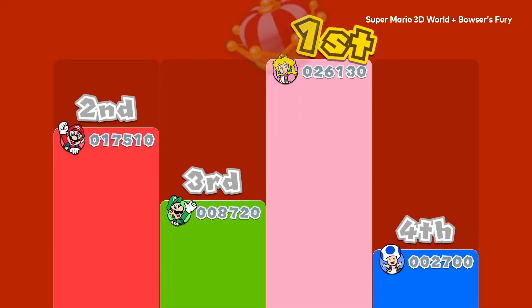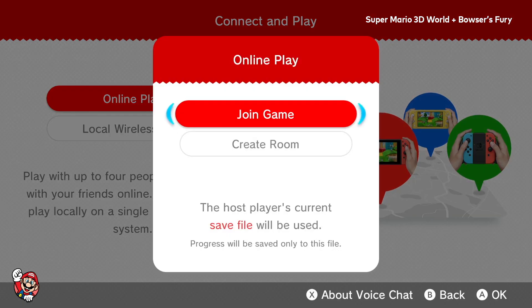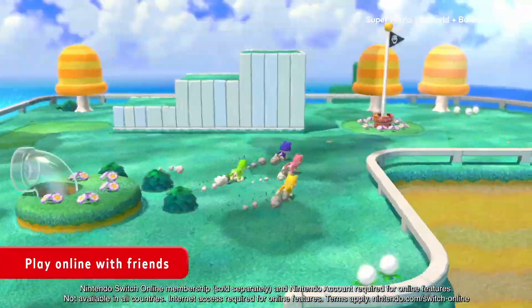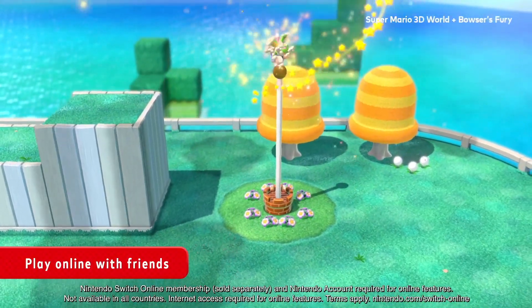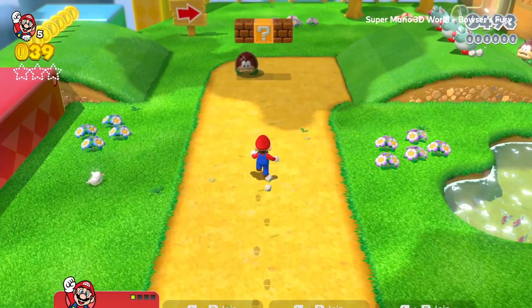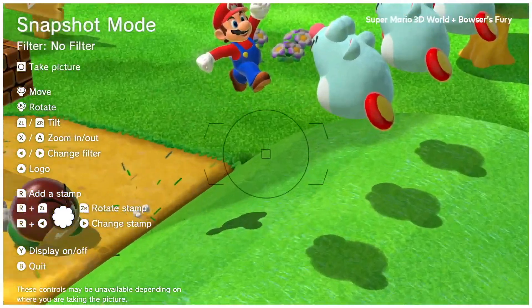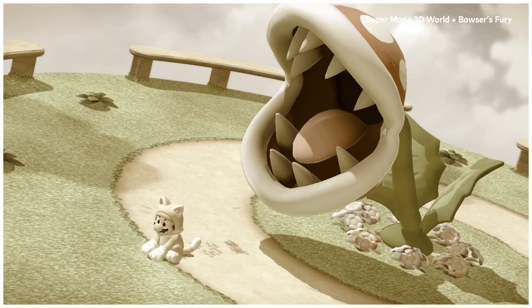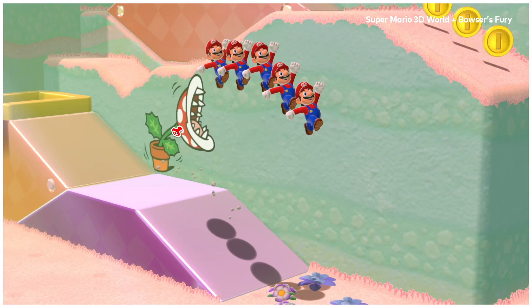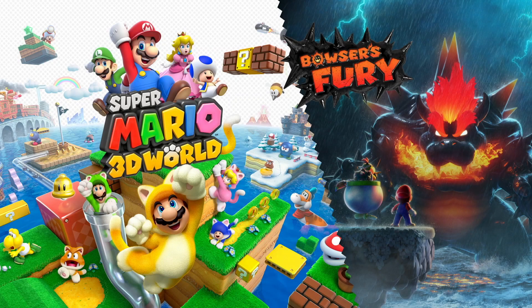3D World honestly feels like a party game when you're playing with a group. You don't have to be great at it to have fun with friends. Party games aren't played to complete — they're played to just go again and again. So there's no need to get all the stamps or green stars on your first time through; those collectibles will come naturally. Just make sure you're having fun on your first playthrough.